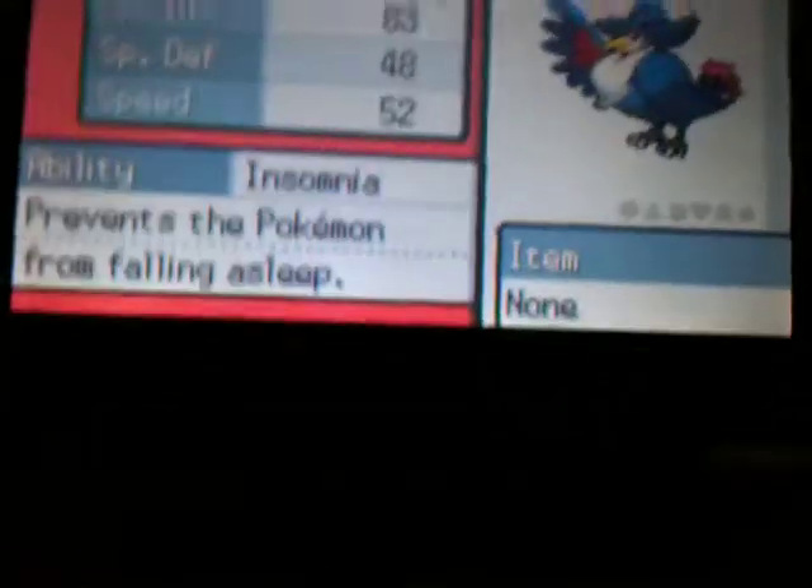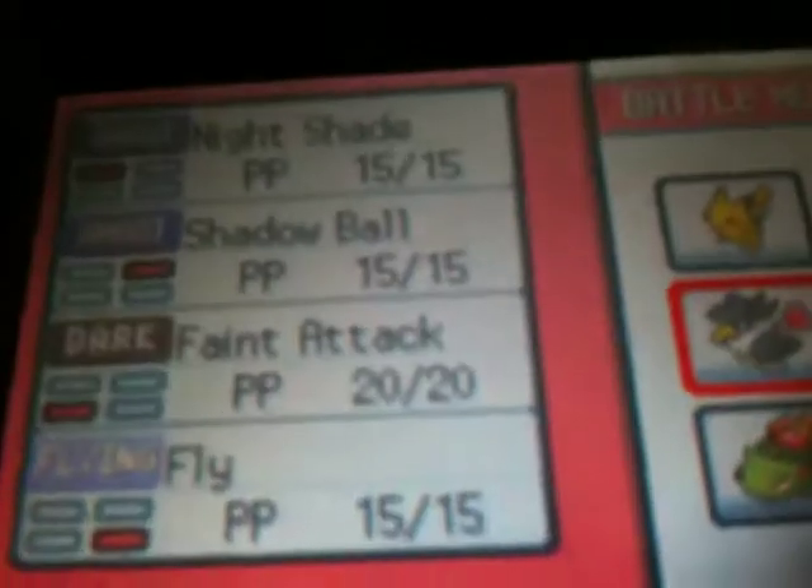Haunter's attacks are: Night Shade, Shadow Ball, Faint Attack, and Fly.